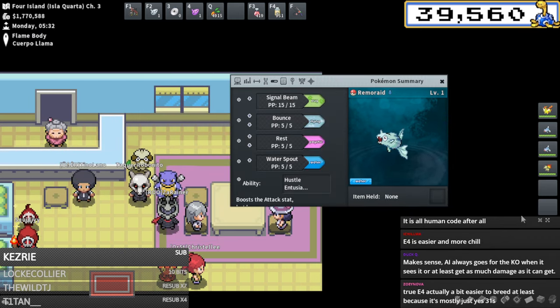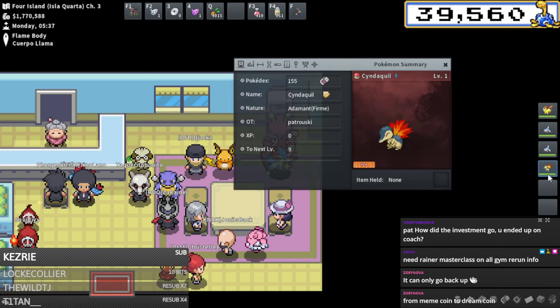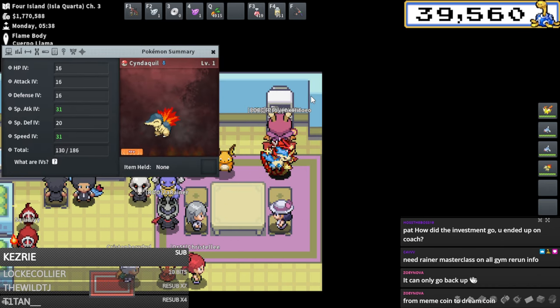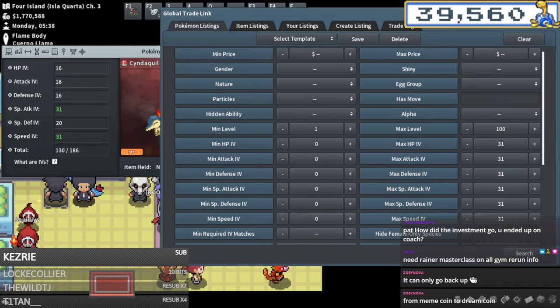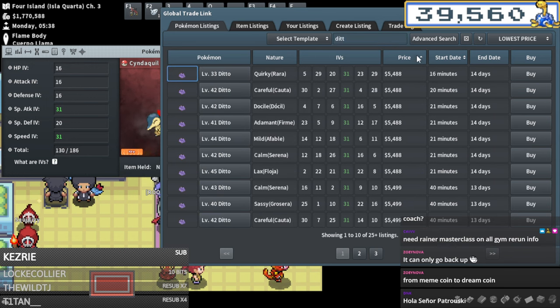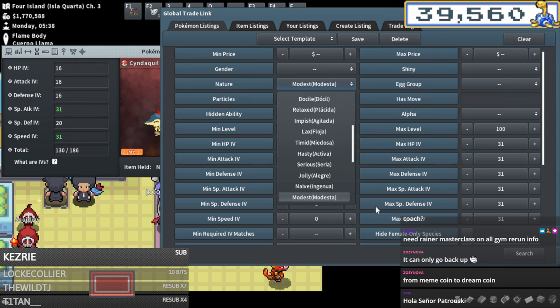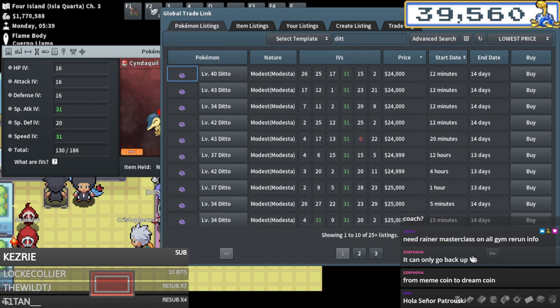Need a PhD to make a new Jimmy run team apparently. Our Cyndaquil hatched while we stalled - came out adamant. So this does need to be bred again. It's male so I get a Ditto. Cyndaquils are so easy to make. I don't think I need any defense IVs on this - just 31 special attack.